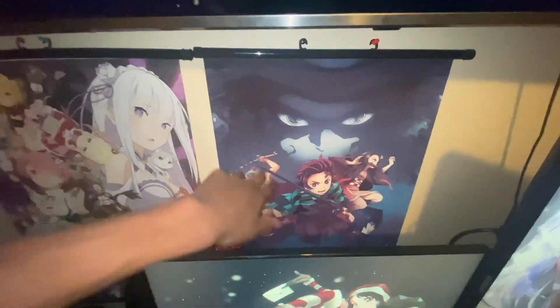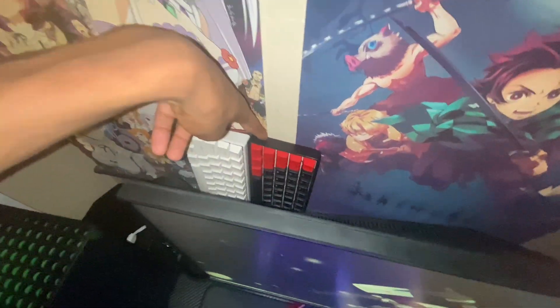Then you got the RaZero poster and the Demon Star poster, about five bucks each. The keyboards are about 80 and 50. And then the main piece on the desk — the Apex Pro TKL.